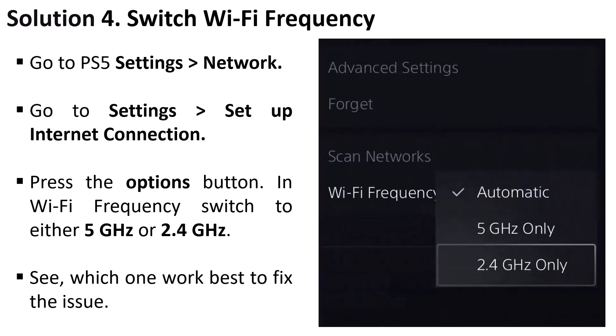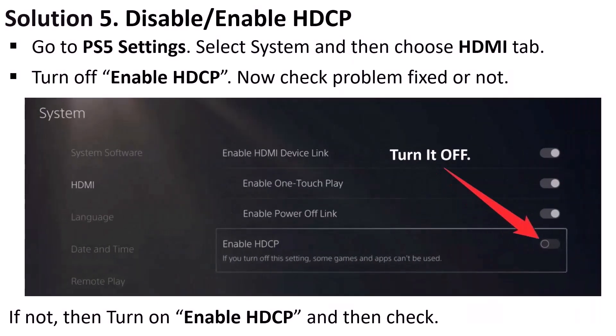Solution 4 is to switch Wi-Fi frequency. Go to PS5 Settings, Network, then Settings, and Setup Internet Connection. Press the Options button on Wi-Fi frequency and switch to either 5 GHz or 2.4 GHz — see which one works for you.